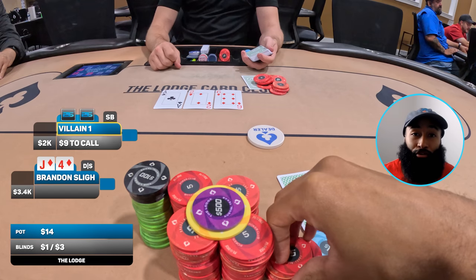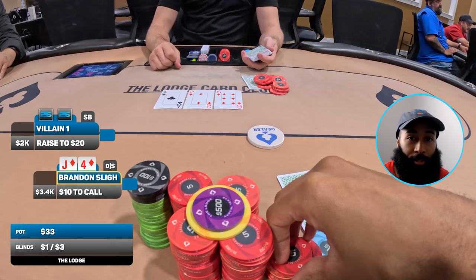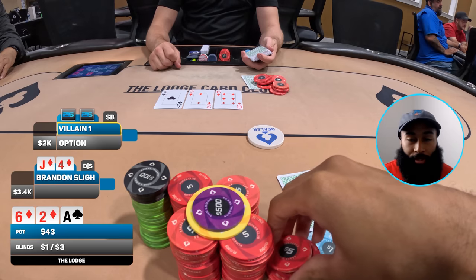At this point of the night at the Lodge we're playing three-handed on the last table. We have jack-four suited — the famous jack-four — on the button. They've been button straddling so I do the same and straddle for 10 dollars. Small blind makes it 20, big blind folds, and I call. We go heads up to a flop of six-two-ace with two diamonds — let's hope diamonds are forever and we find that third diamond.